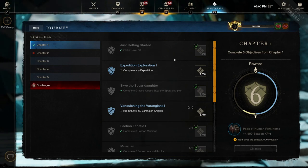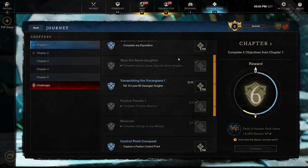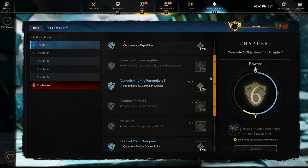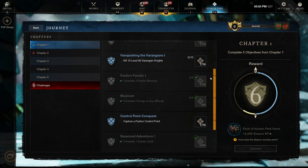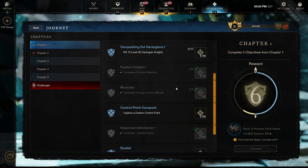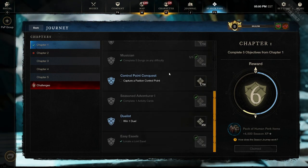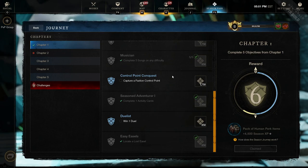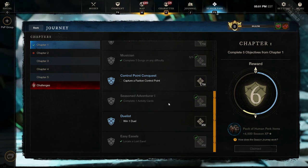Complete one expedition - that's easy. Every player in the game will be running Empyrean Forge in the first week to get the codex unlocked. Next, complete the Skyspear Daughter Quest - this is an early stage story quest and won't take more than 20 minutes. Kill 60 Vangarian Knights will auto-complete if you run the expedition, because many of the objectives overlap. Complete 3 faction missions - that's 5 minutes in your favorite faction running zone. The next objective is just to play 5 songs, which is not affected by your ability to play music, simply the act of playing the songs. Capture Control Point can at times be difficult, so skip this one if you wish, but in most cases you can always nab one.